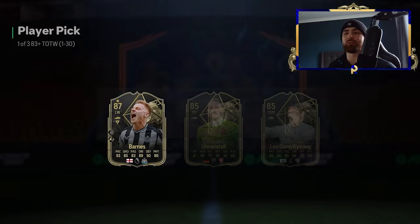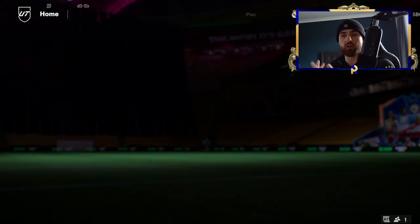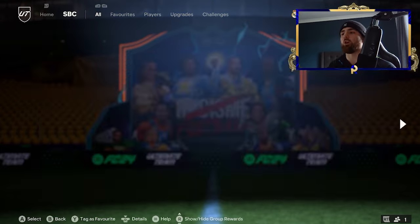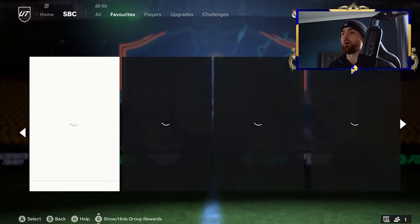So we've got a team of the week player pick — who are we going to get? Barnes isn't bad, but I'll be honest, at this point I'd expect like an 88 out of these. I got Donnarumma earlier, which is a 90 — just makes it really easy to do these squads. But let's go get our 83 times 10s completed because these are just going to be absolutely filth.